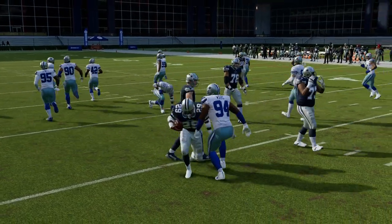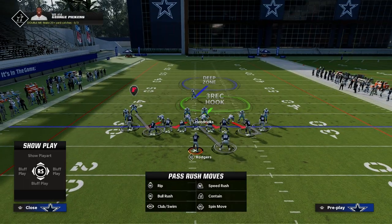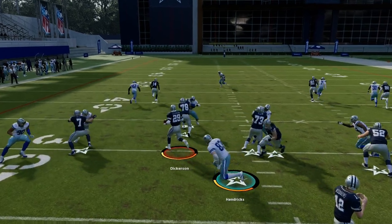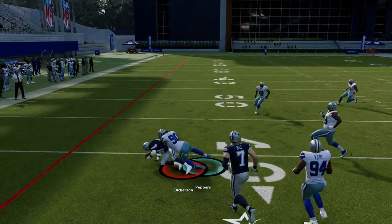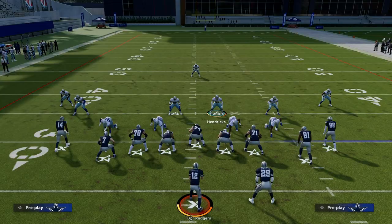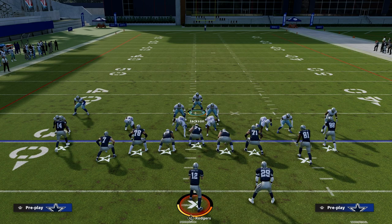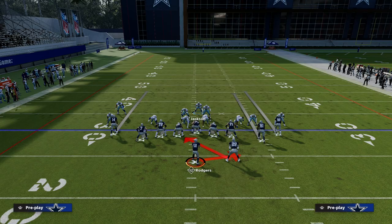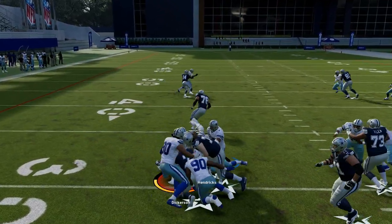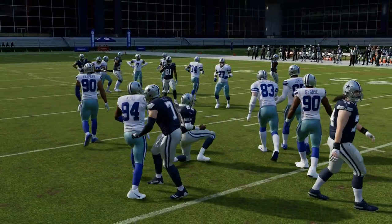A super underrated tip: if you're trying to stop the run, put your user on a deep blue zone. The linemen won't recognize you as well as they would if you were on a blitz or on an underneath zone. This is also why it's really helpful to user this deep blue safety — because he's not in the run fit, the linemen aren't going to typically recognize him at first, which gives you that window to shoot into the backfield and stop the shotgun run game.